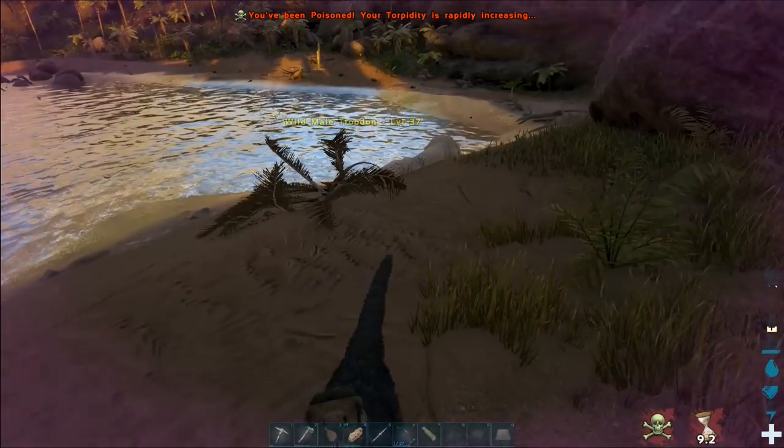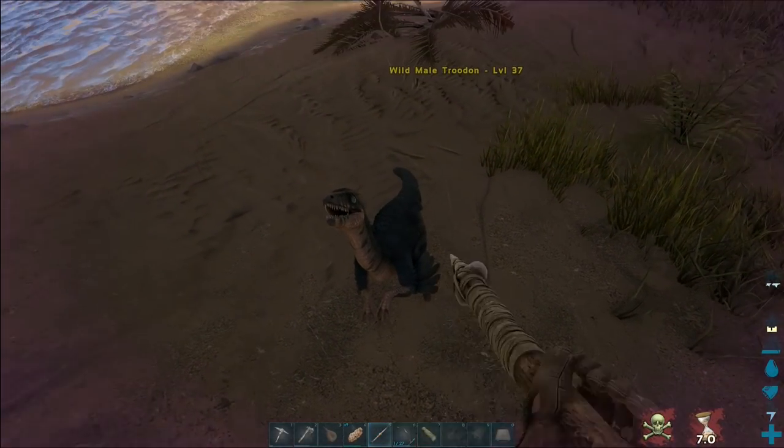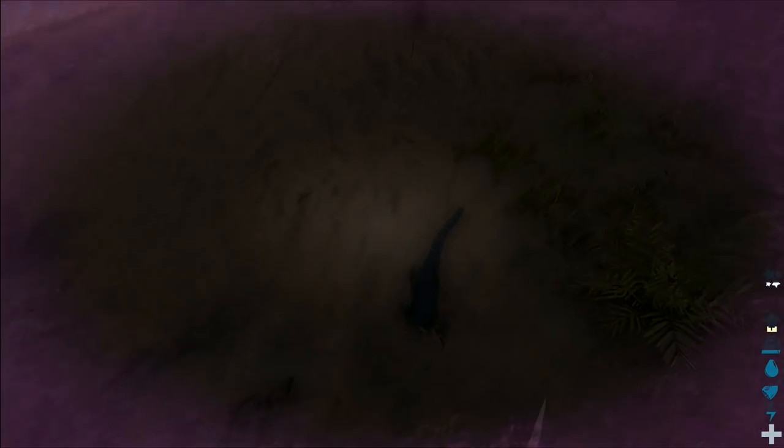An Ichthyornis egg. You've been poisoned. Right — that's my torpidity. I've got to wait for that to drop down now. You can see the little stars on the side. I don't know if that's going up or going down. That thing's gone over there. I'm not really sure what's going on with this — I'm going to wait for that to drop. I literally just have to sit here and wait for myself to wake up.